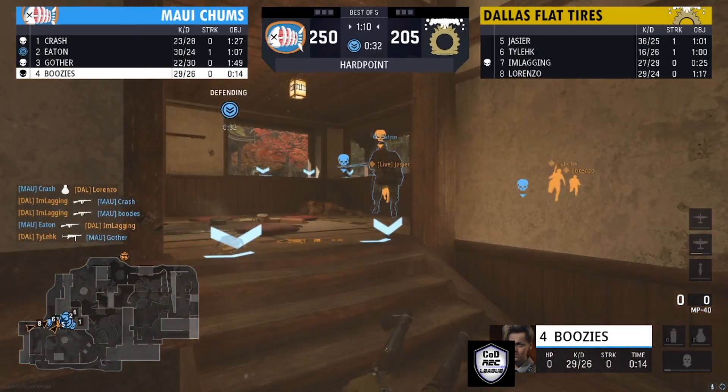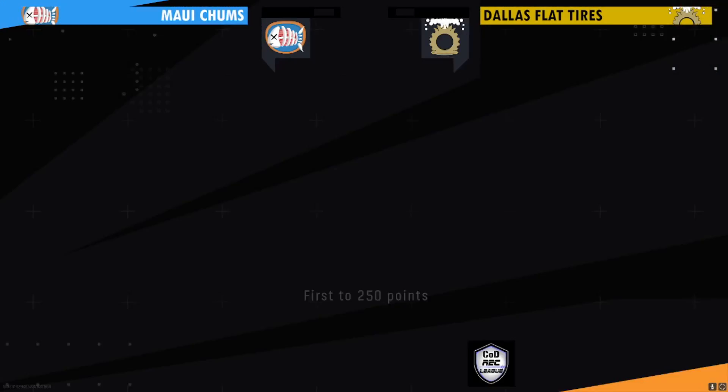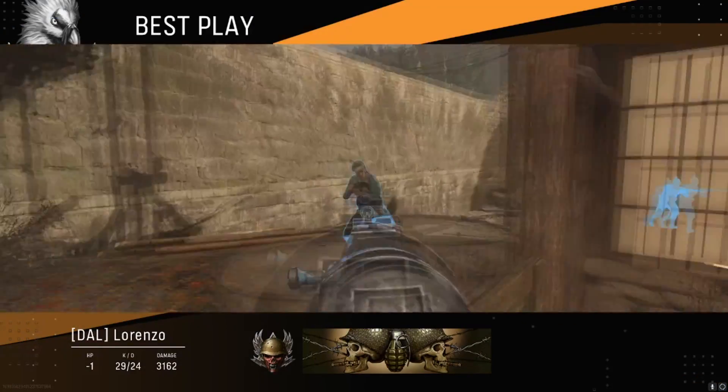It's going to be a big fight. Maui Chums just need one more point, and they're able to get it done — but it ain't easy. That hill was pretty much contested immediately, and the final scoreline is 250 to 205. Dallas Flat Tires tried to make that run.